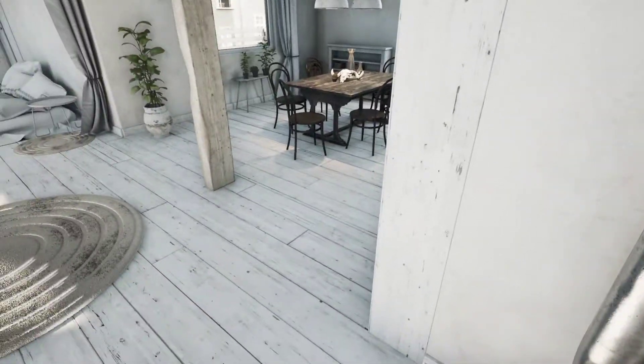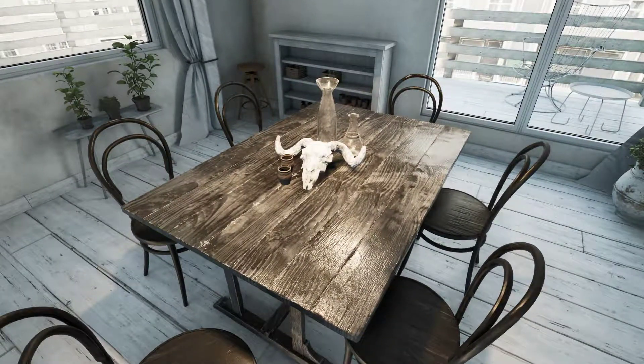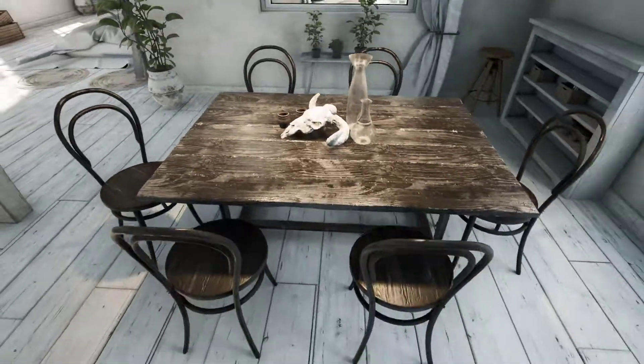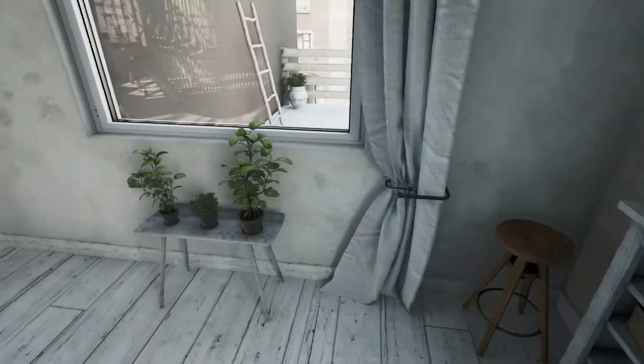And some chair that we can hang out. Nice. This is the dining place as I understand — there's some skull here and a table. Well, this is nice, I really like Unreal Engine. We can create really cool stuff with it.